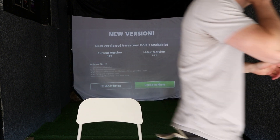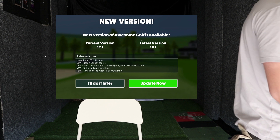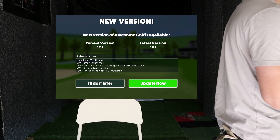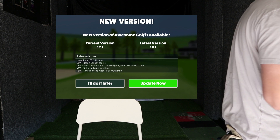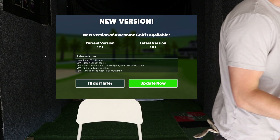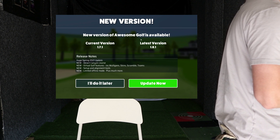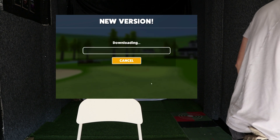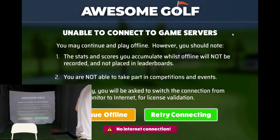Let's go over to the screen and I'll show you how you update it, what it looks like, and some of the new features. When you launch Awesome Golf on your Windows device you'll get a screen pop up: 'New version available.' Current version was 1.71, latest version is 1.8.1. In the release notes you've got the Desert Canyon course, the virtual golf features — Mulligan, skins, scramble and team events — the setup and alignment tools, and the limited offline mode. Hit 'Update Now' and it will download and install.